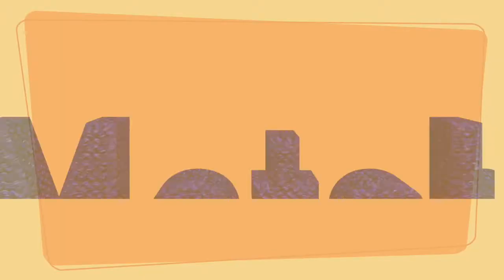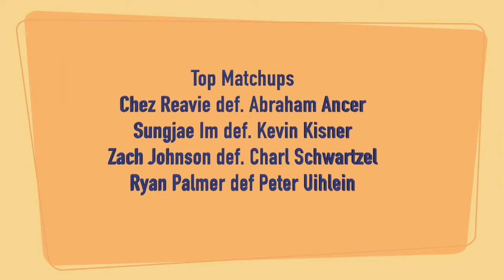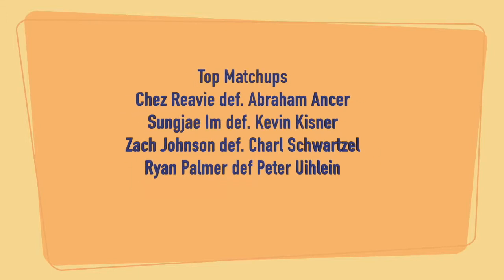My top matchups this week — last week I was three and one in matchups. I have four picks again: Chez Reavie defeats Abraham Ancer, Sung-Jae Im defeats Kevin Kisner, Zach Johnson defeats Charl Schwartzel, and Ryan Palmer defeats Peter Uihlein. I always recommend doing matchups because even if you have a perfect read on who's hot, it's golf — you're never going to pick the winner every week. Even getting a couple in a year is impressive. I'm happy with my one and two so far on outright picks, not expecting to hit the winner again this week, but maybe this spreadsheet will come through.